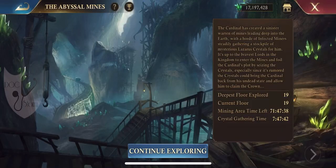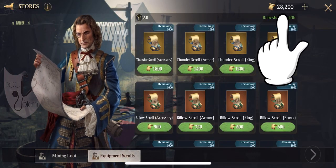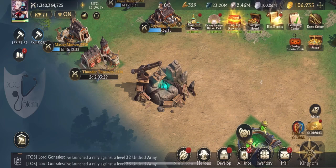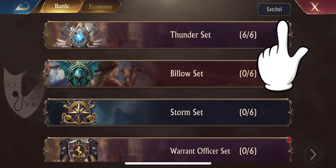Start the process by opening the Abysmal Mine, then open your store and go into equipment scrolls. You'll see the amount you have. Now go into your armory, open it, and go to schedule.